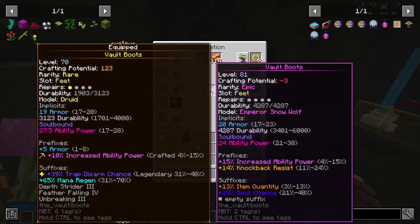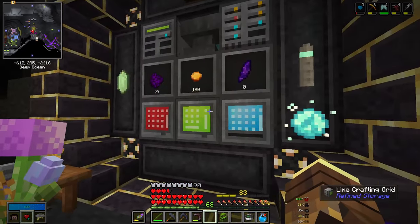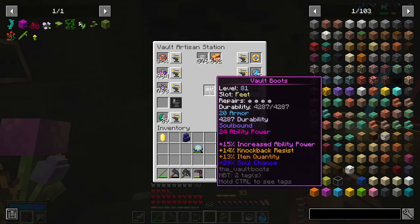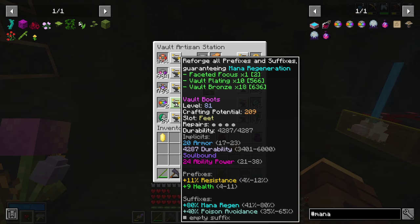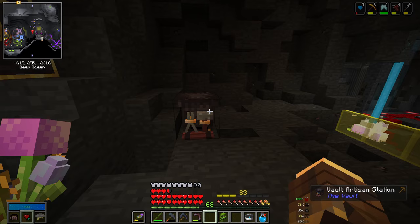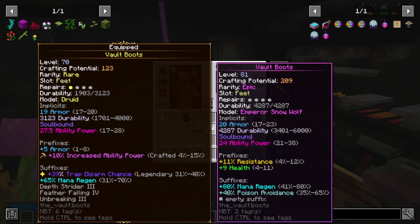I'm trying to reroll a pair of level 81 epic boots and got them to crafting potential negative three trying to get good stuff on them. Sudo even came over to craft mana on them, and I just didn't get anything good. So we'll use an opportunistic focus to reset the crafting potential to 217, which means they're gonna be less expensive to reroll. I have three faceted foci guaranteeing mana regen, which is what we want. The resistance is great, the health is great, the mana is max. The 80% mana regen though - I'm okay with having extra poison avoidance. The health is gonna be nice, the resistance is gonna be nice. They are soulbound as well.